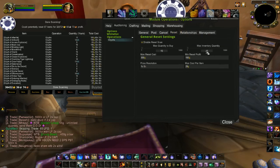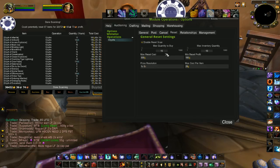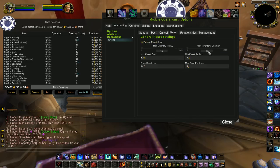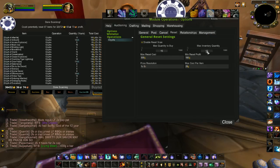Maximum Inventory Quantity: when you're done buying, it's a combination of your maximum that you wanted to buy and how many you already have in your bags. So if I have 8 in my bags right now and my maximum inventory quantity is set to 15, that means it's only going to buy 7 more at most. But if I had none in my bags it would buy up to 15.